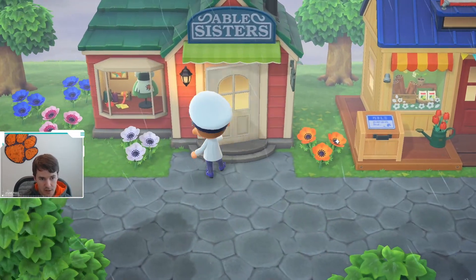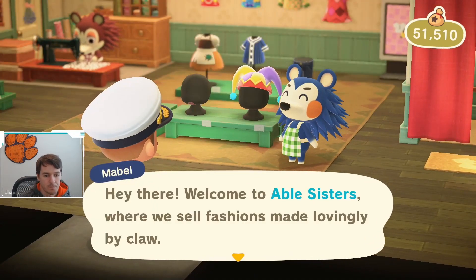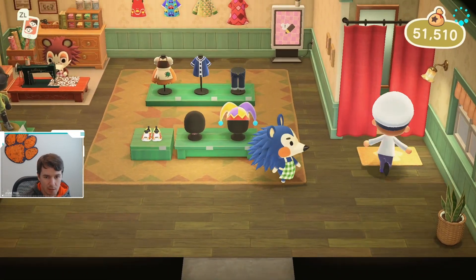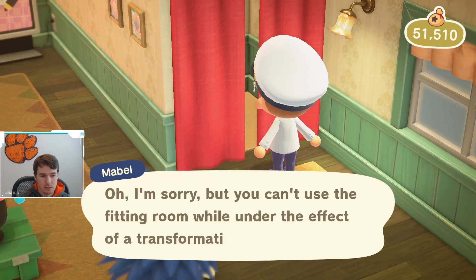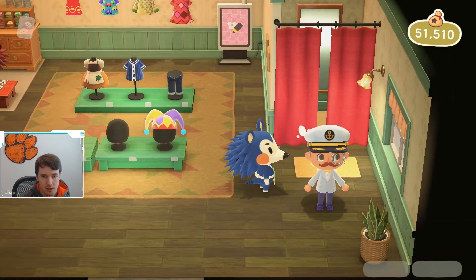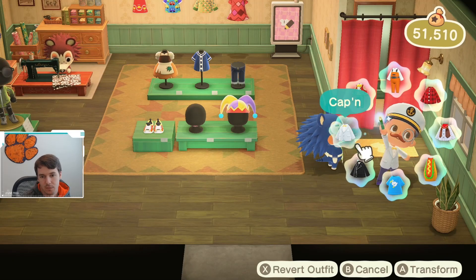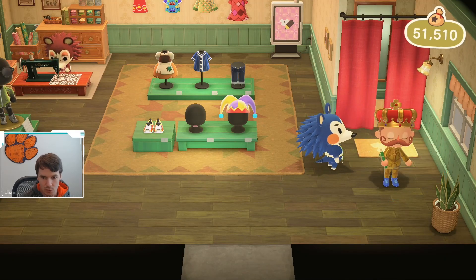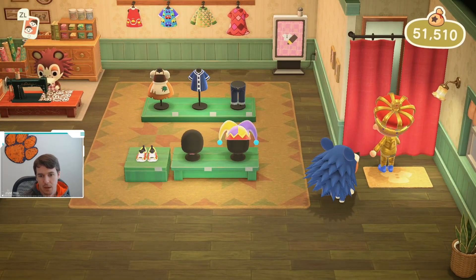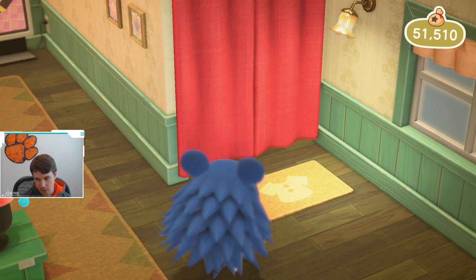Another thing I'd like to see improved is the Able Sisters shop. When I come in here wearing my wand outfit, why can't I wear that wand outfit inside the shop? That's frustrating — I have to change it manually. And really the bigger gripe I have with Able Sisters is the lack of a shopping cart.